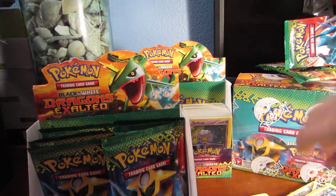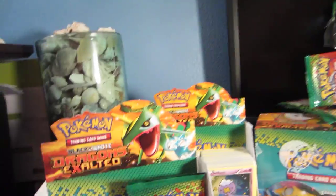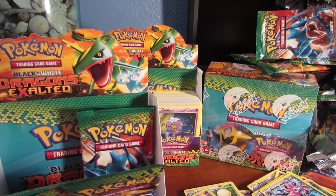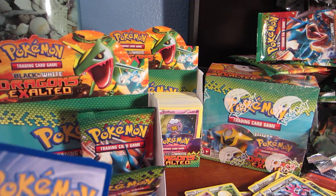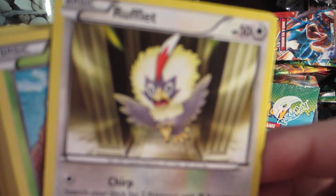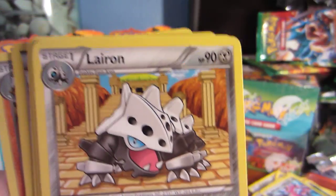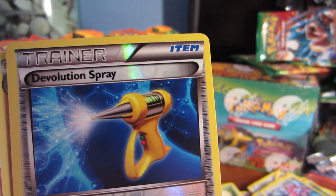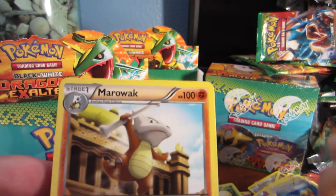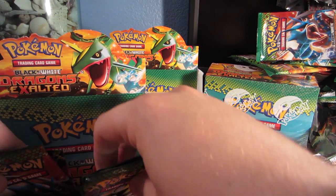I think we have 6 more packs. Camera fail, guys - I apologize for the camera fail. We got a Rufflet, Yamask, Nosepass, Drifblim, Magmar, Larvon, Vigoroth, Skiploom. Reverse is another Devolution Spray - Devolution, whatever you want to call it - very good card. And our rare is a Marowak, which I already have. I don't know how I feel about Marowak being a rare.